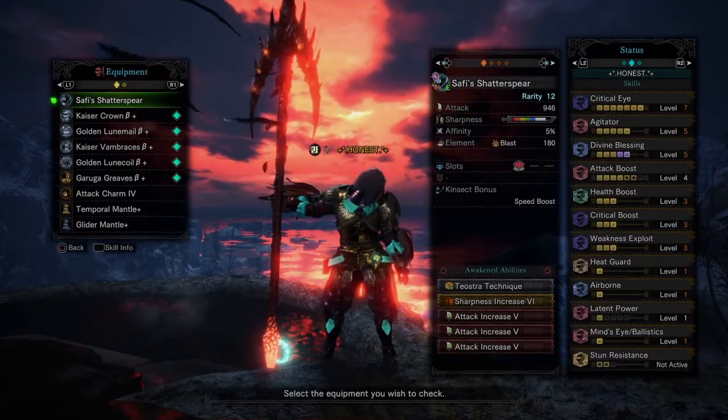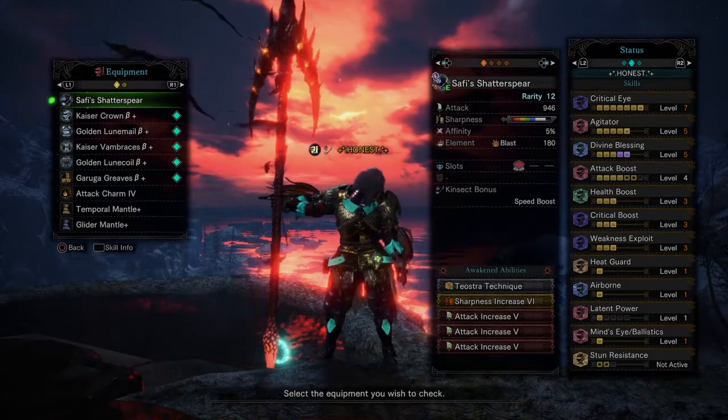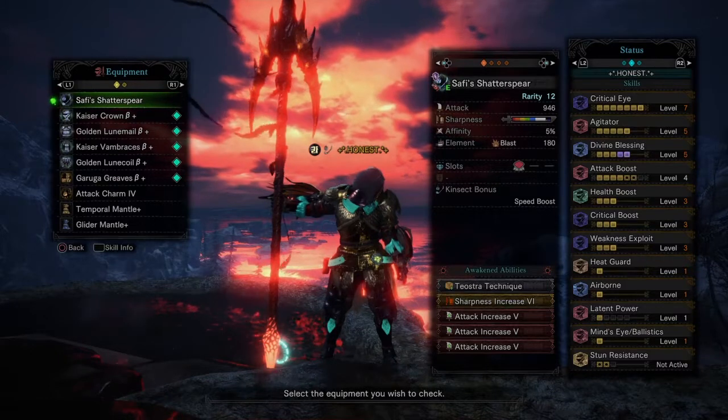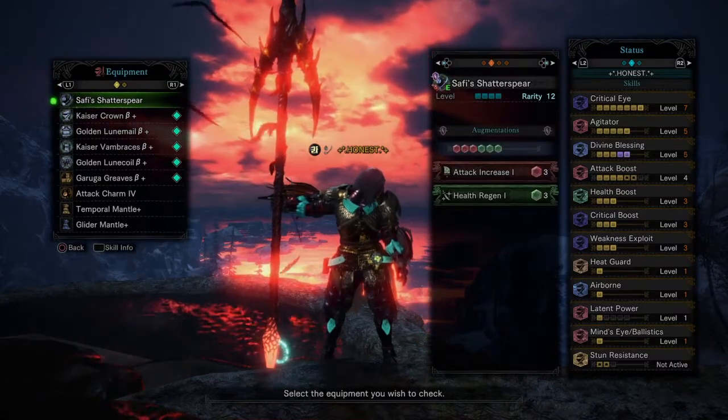We have the Awakened Abilities: Talisman Technique, Sharpness Increase 6, Attack Increase 5, Attack Increase 5, Attack Increase 5, with the Augmentation set to Attack Increase 1 and Health Regen 1.